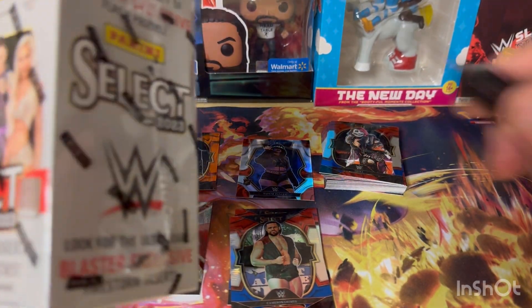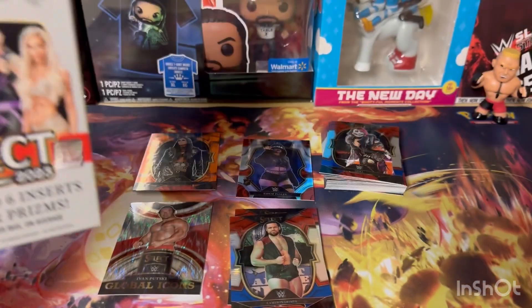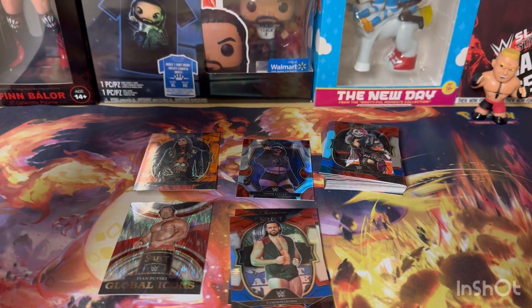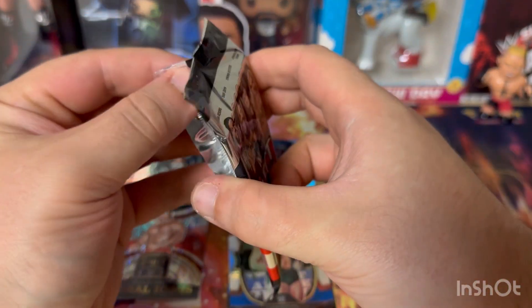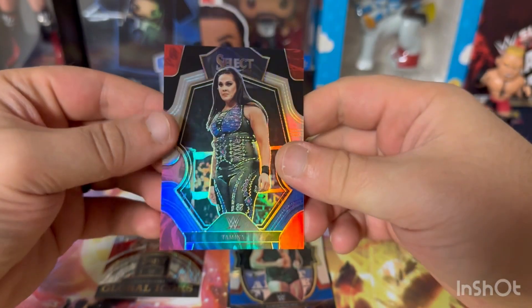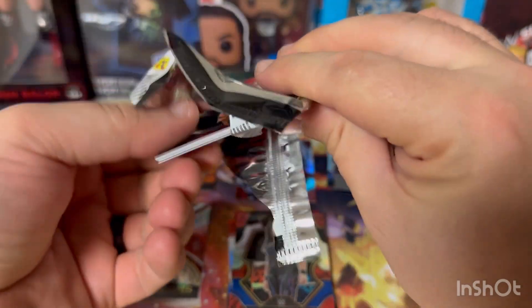Nothing too crazy in there. Let's see if box number two is a little bit better for us. We open with Charlotte Flair, then nobody meaner than Tamina. No ringsides, no snapshots — let's see if we can get something cool here.